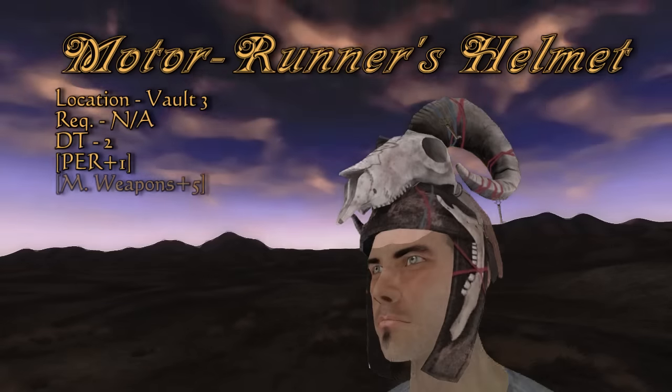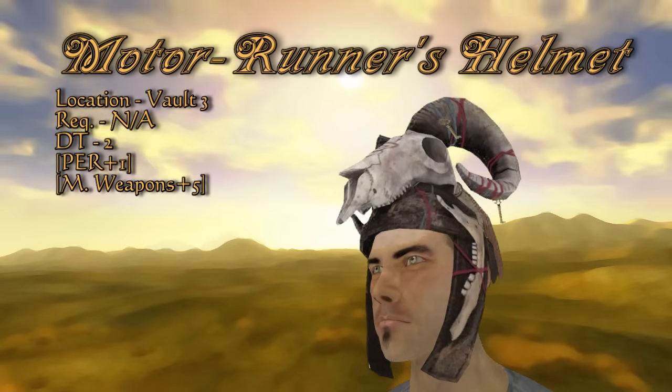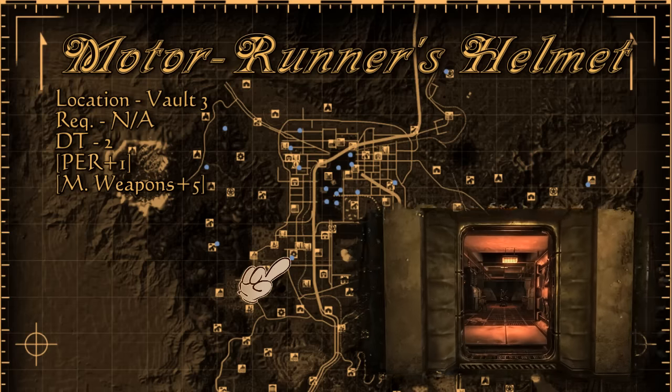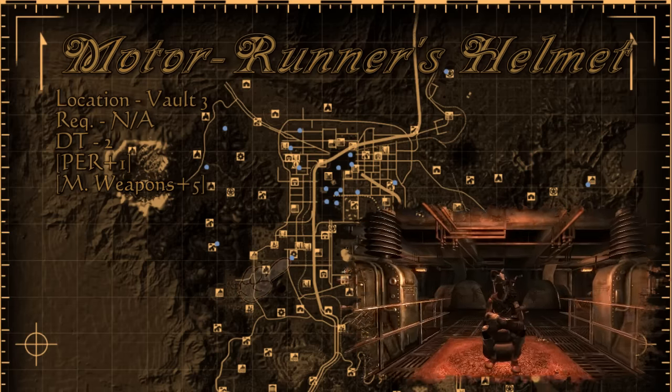If you've ever encountered Motor Runner or worked for the NCR, you can safely assume that his helmet is unique and also a quest item with a passive bonus for melee weapons. Motor Runner is in Vault 3, pretty much the birthplace of the Fiends. If you're enough of a smooth talker and still have need of him, you can actually talk him out of the helmet and sell him chems later.